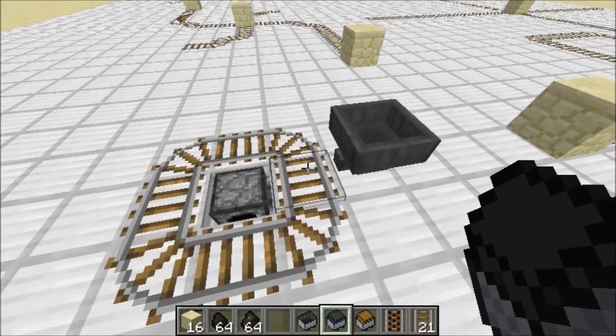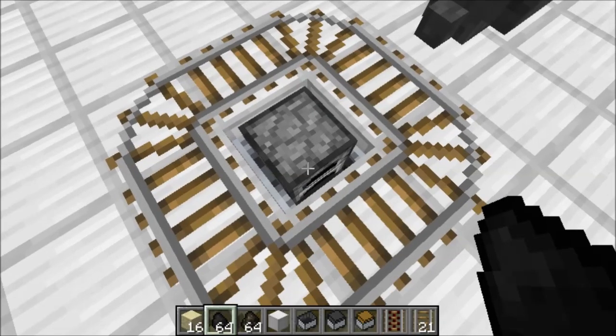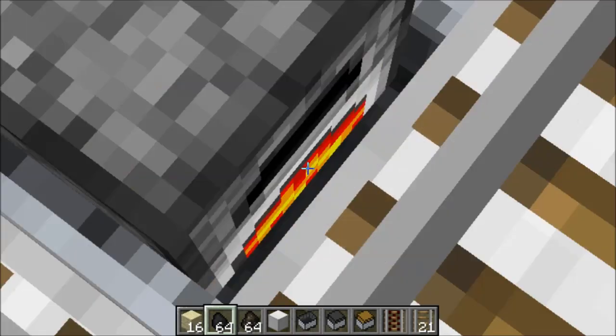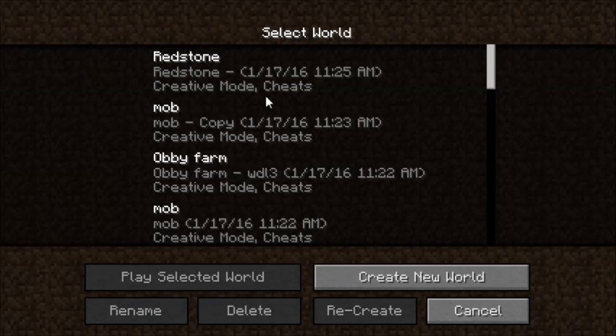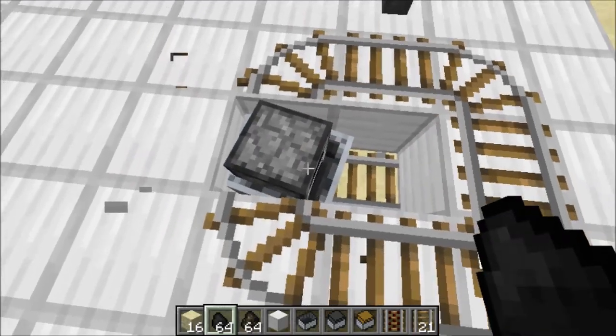Furnace minecarts are actually fairly outdated and do not interact with hoppers at all. When you apply fuel to the furnace minecart, you can see that it will actually light up just like a furnace would. But upon re-logging, you will see that the furnace will forget to stay lit, even though it still carries the same characteristics as being powered.